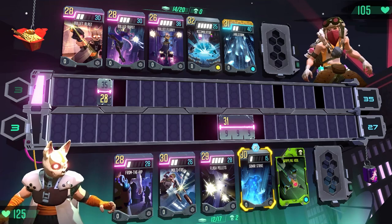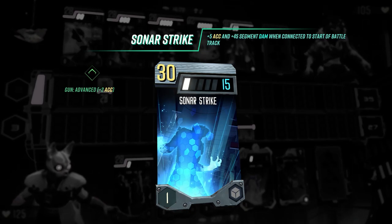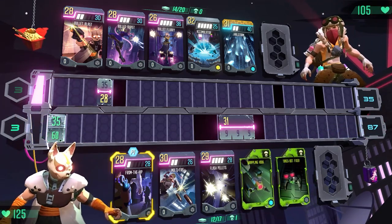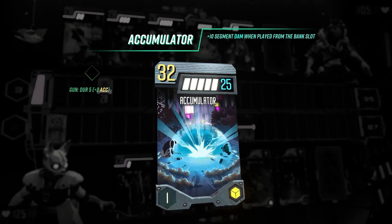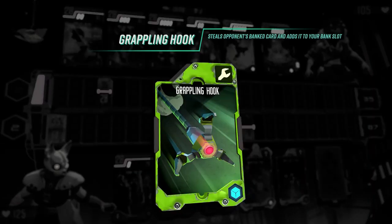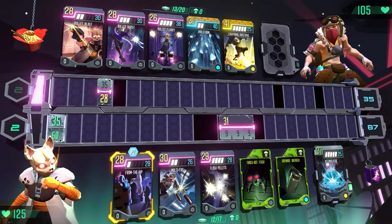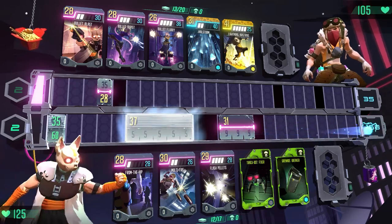Now let's look at the game's various card types and strategies. Silver advanced cards are contextual — for example, the sonar strike attack gets an accuracy and damage boost when connected to the start of the battle track. The bank slot stores a card for later use and also provides an accuracy boost. An accumulator card gets a damage buff when played from the bank slot. Green utility cards are single-use gadgets, like this grappling hook, which lets you steal an opponent's banked card. Utility cards don't take a turn when played, leaving you free to choose another card — great for creating combos. You can play the advanced card you've just stolen and even receive its buff.